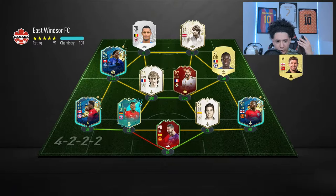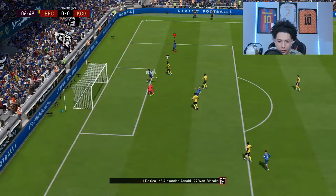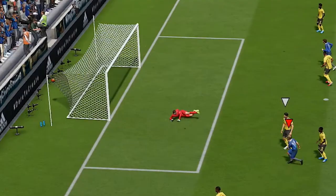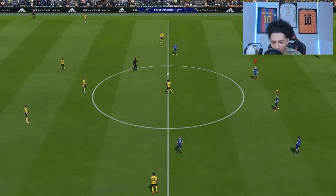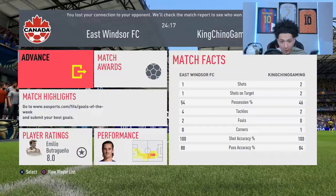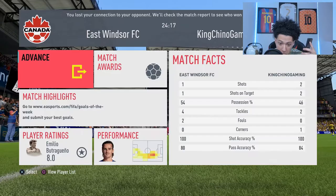Second opponent right here — silver player, I'm sure he'll sub him out. Butragueno, long shot — ooh, great save by the keeper. Butragueno — five-star weak foot — bam! Lord have mercy, beautiful banger! That's what you love to see with the left foot — right foot, don't matter. He rage quit right away, so yeah, he scored a goal. Let's get on to the next team.